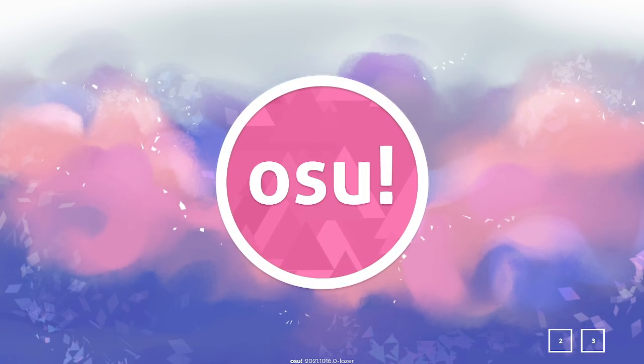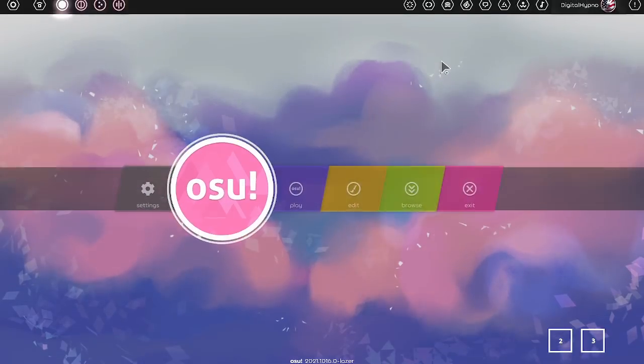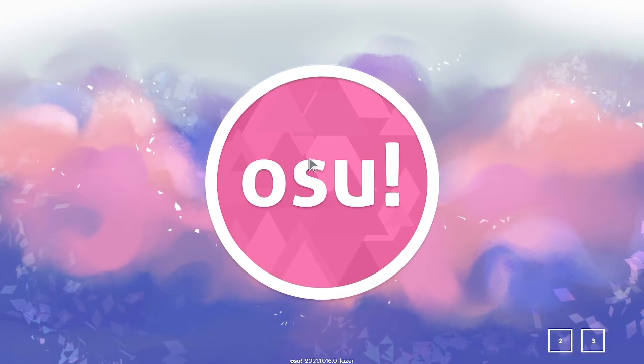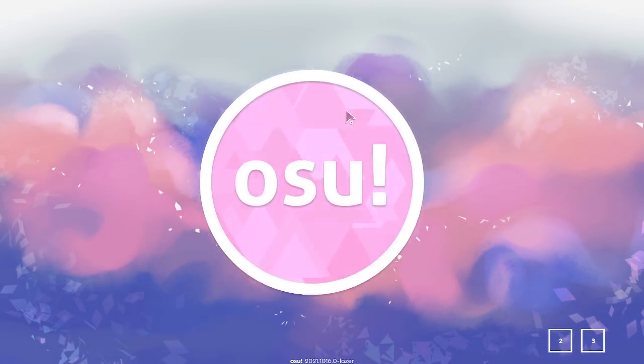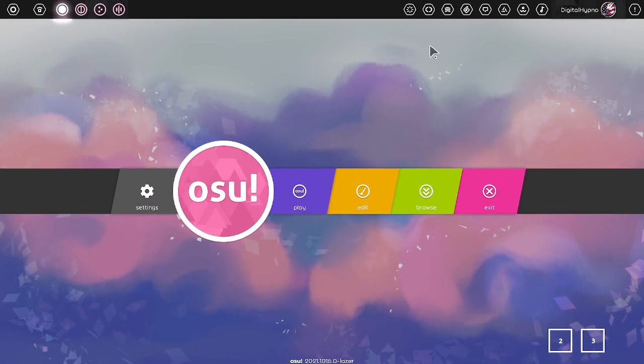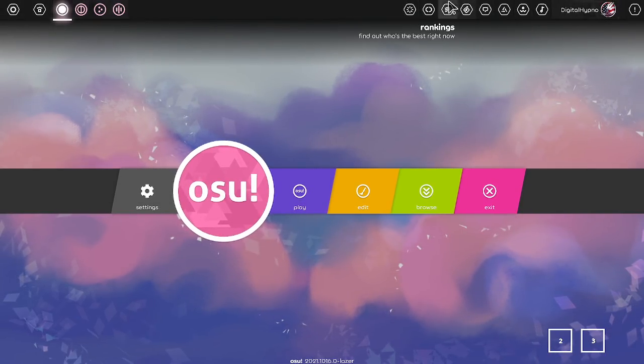With that said, I do want to show off a couple things. Let's take a tour around the client. So, the osu! cookie — click on it. The sound effects in this client are so good. Click on the main menu, and this looks a little different, obviously.